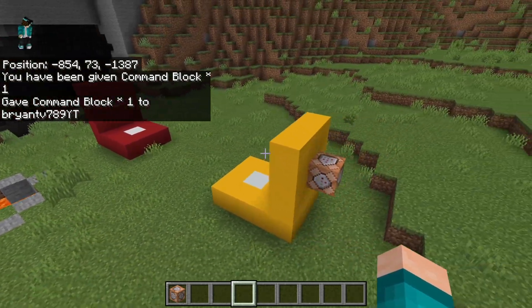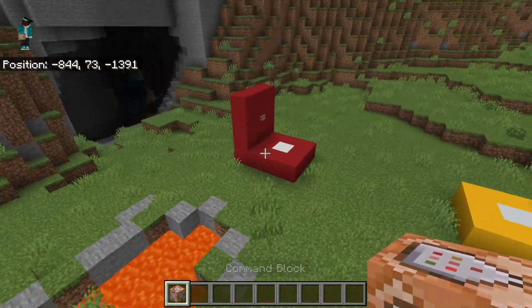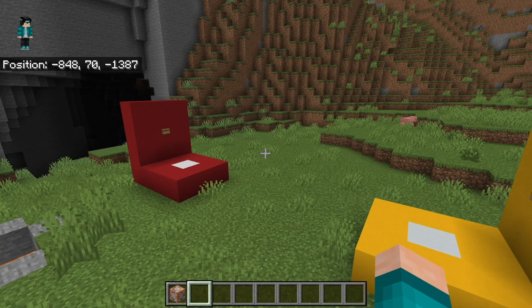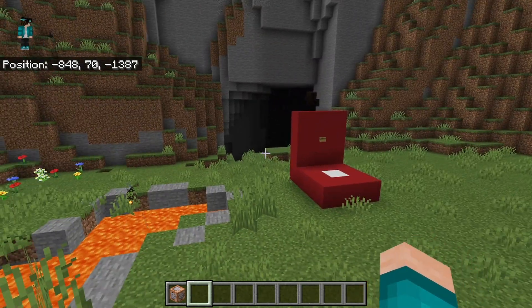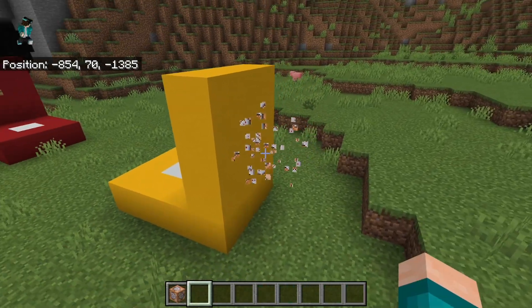Now you want to go ahead and mark out where you want to actually teleport to. This is the area we're going to be teleporting between. In this example, we're going to be teleporting from the yellow platform to the red platform. Over here we have a button, and right behind that button we do have a command block.